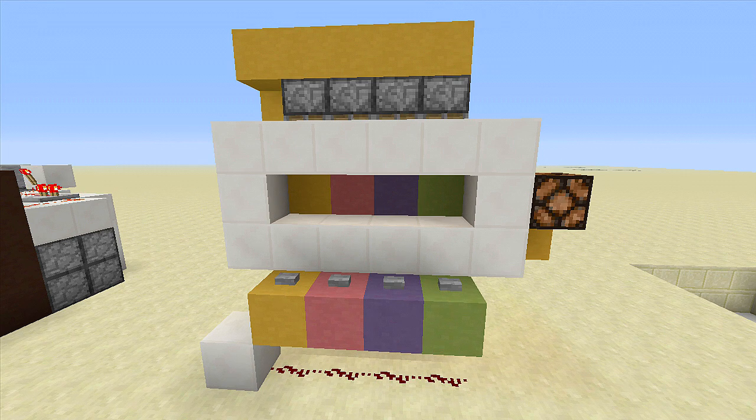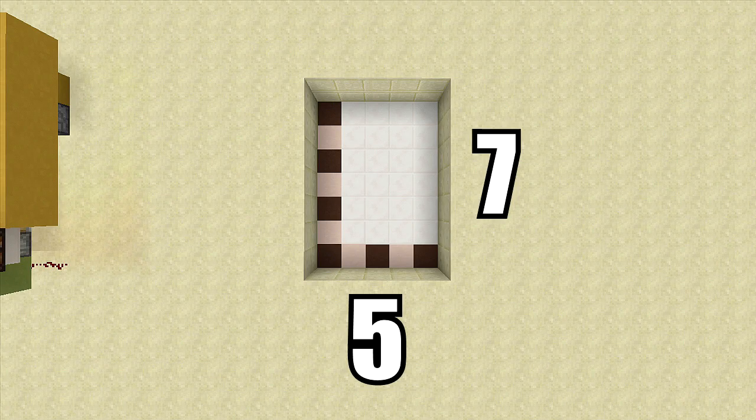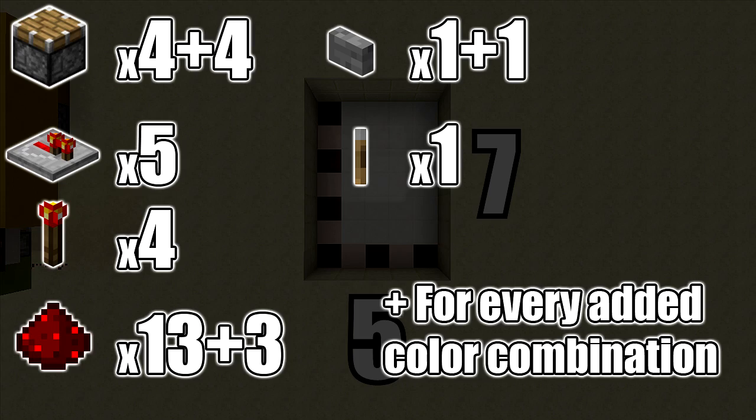Just a heads up before we get into the building process: this doesn't have to be only four colors. You can make this go up to 14 long, though I don't know why you'd want 14 different colors. For four combinations, you're going to need a five by seven spacing and you'll also need to dig down two. The starting resources you need are: four pistons, five redstone repeaters, four redstone torches, thirteen redstone, one button, and one lever. Each additional combination needs four more pistons and about three more pieces of redstone. You'll also need a transparent block such as glowstone or glass.